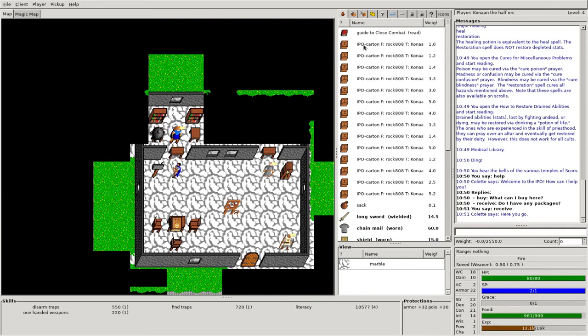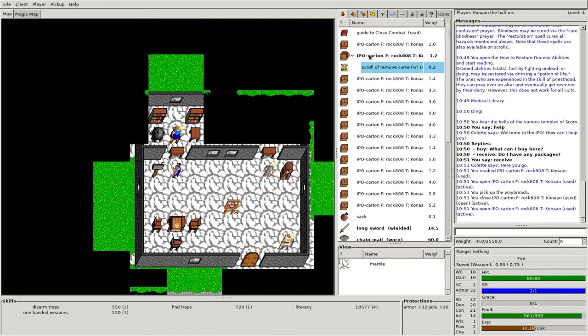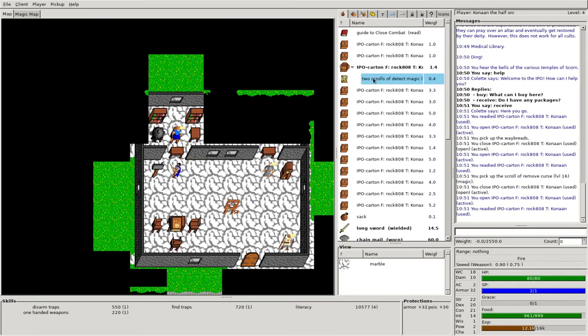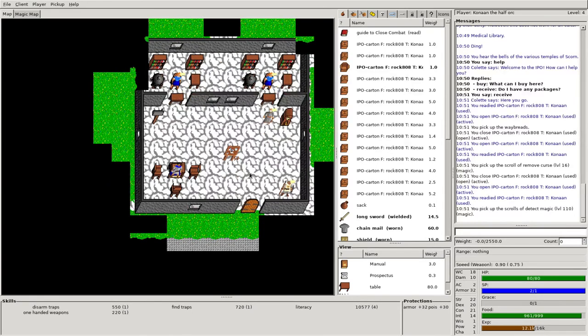If I middle-click on this a couple of times I get some whey bread. I'll left-click to bring it into my inventory. Middle-click this scroll — remove curse — left-click to bring it into my inventory. Middle-click a couple of times to open it and left-click there. I'm not going to open up all of these right now.